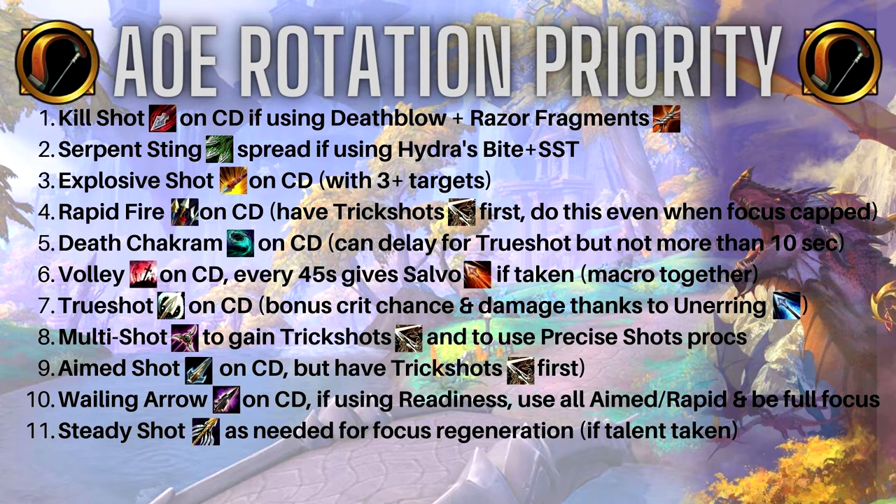Like Rapid Fire, make sure Trick Shots is up before casting Aimed Shot. If you're using Wailing Arrow — some dungeons you will, some you won't depending on group comp — use it on cooldown or for priority interrupts and AoE interrupts. If running Readiness, make sure you've used all your Aimed Shots and Rapid Fires and are close to full focus before firing off Wailing Arrow. Steady Shot as needed for focus regeneration, only if you took the talent.